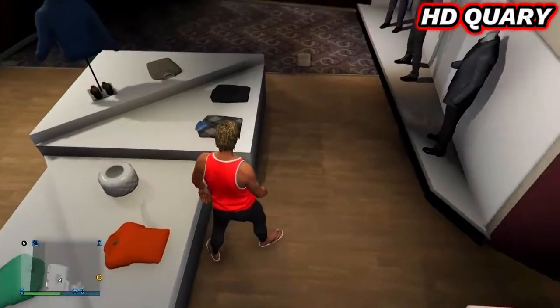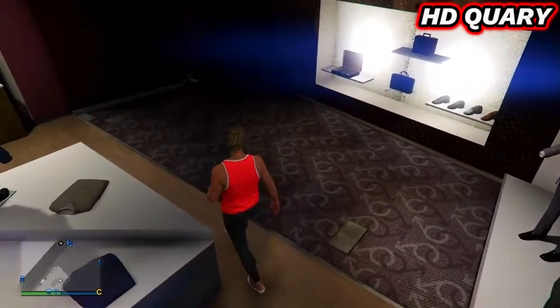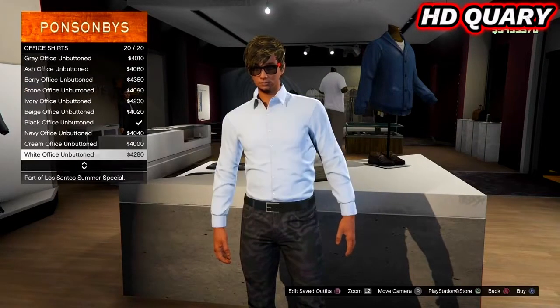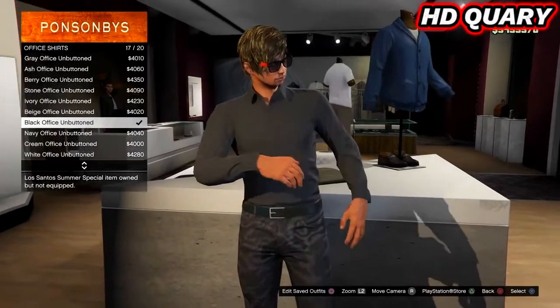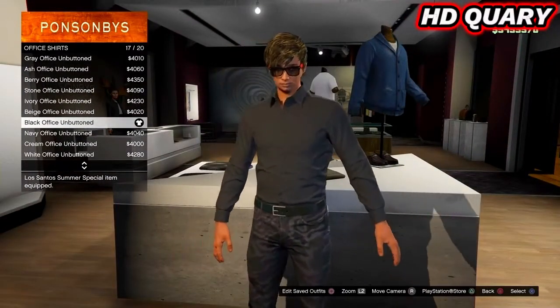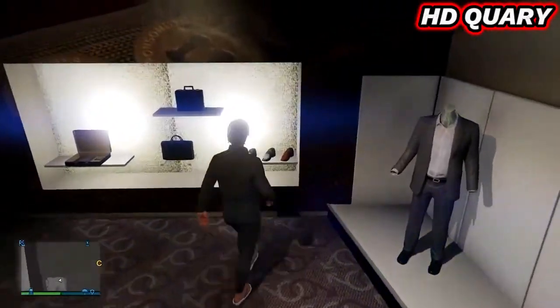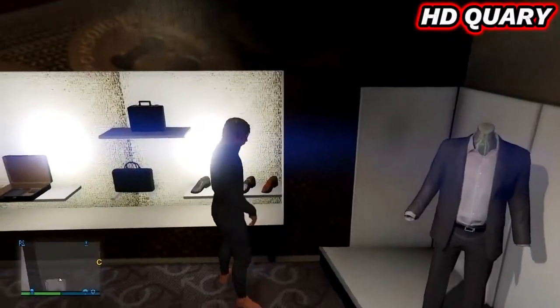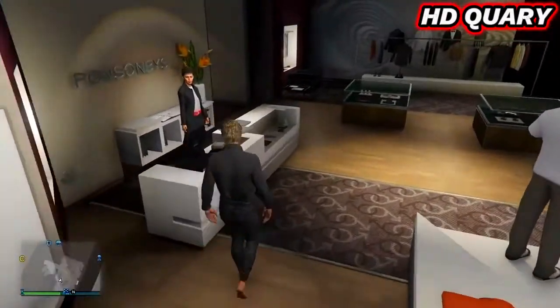Now go to tops, office shirts, and equip the black office unbuttoned in slot 17. Go to shoes and take off the shoes. Take off all accessories.